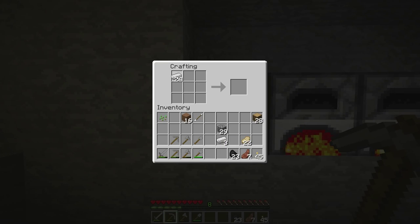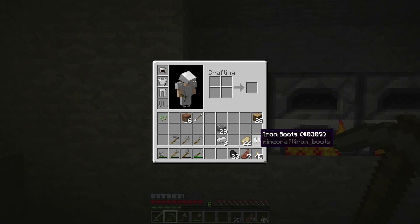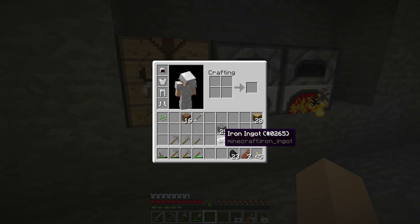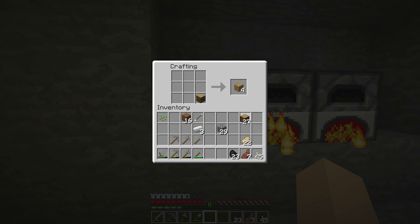As you get the ingots, the first thing you should do is make some armor. It will require 24 ingots to make a full set — craft a chest plate, helmet, boots, and pants. You can equip the armor from your inventory, or right-click the armor when it's in your hand to auto-equip. You'll notice a new meter added to your screen right above the health meter, which shows how much armor you have. Now you'll be a bit safer from monsters as you venture deeper into the cave.